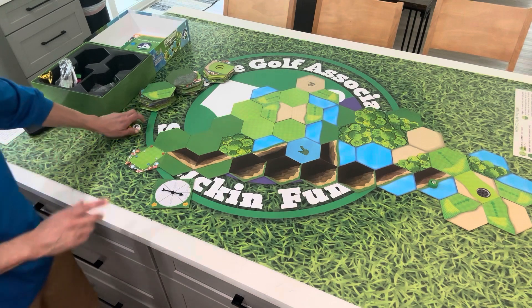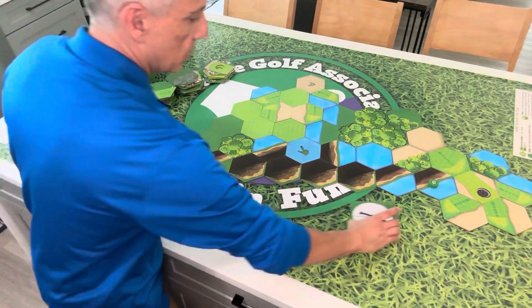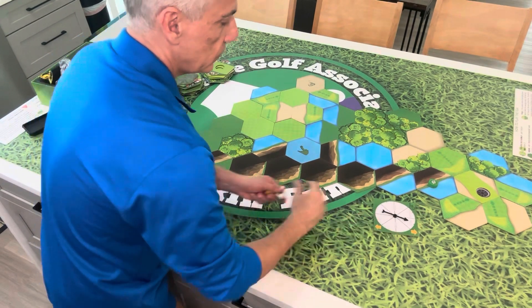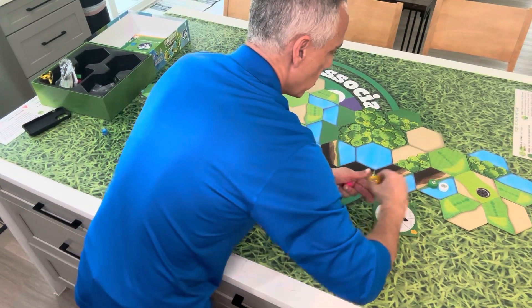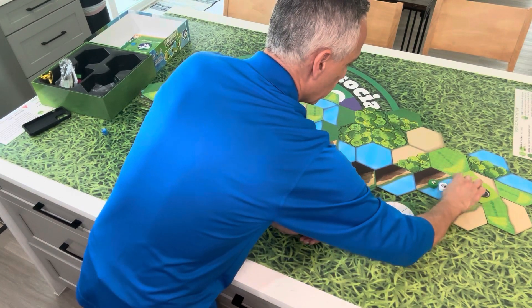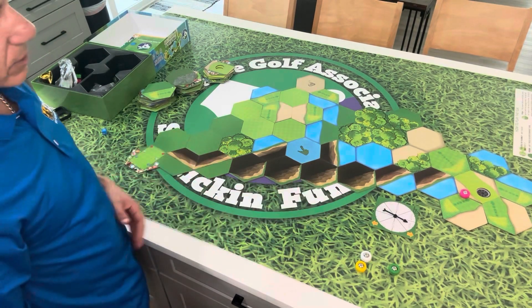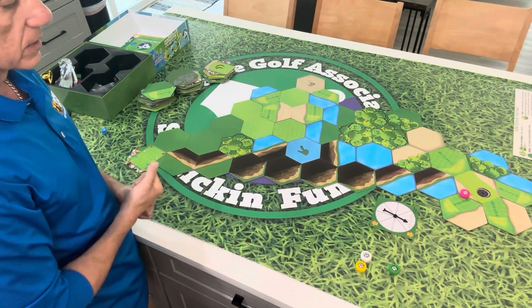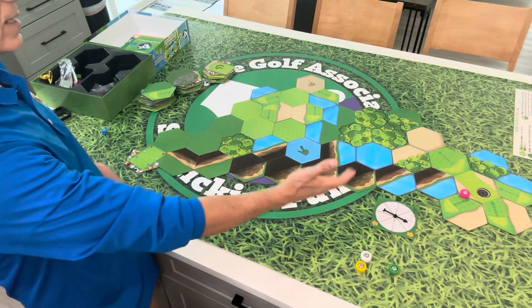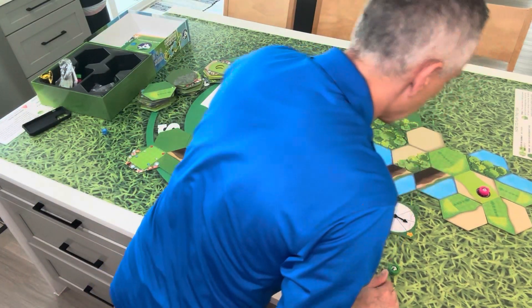Perfect. So that's the tile we needed to land on. Now it's going to go up and to the right three spaces — one, two, three. That would put me right there on the edge. It's on the sand because that tile has sand on each side, but in one shot I would be able to get onto that green and knock it in.